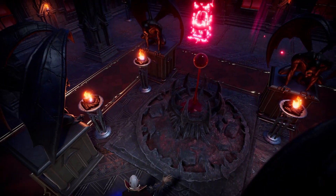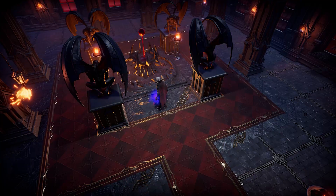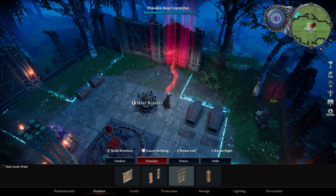The exciting part, in my opinion, is the decorations you can create. As you can see from this screenshot here, there are seven categories of construction available: Fundamentals, Outdoor, Castle, Production, Storage, Lighting, and Decoration.